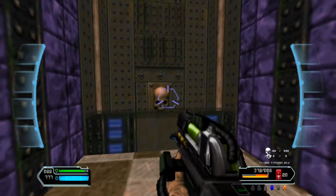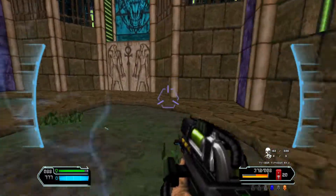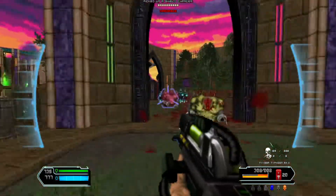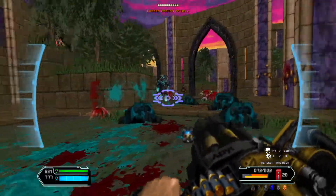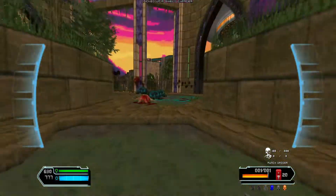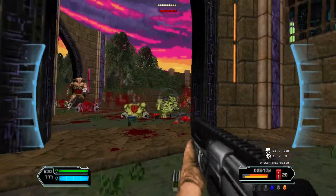There we go, now go here. The moment we step here, we're going to be assaulted by three cyberdemons — two here and one on the other side. Let me use the Harbinger. If anyone is asking, the super weapons do not work on the cyberdemons, which is a pretty weird way for things to work.